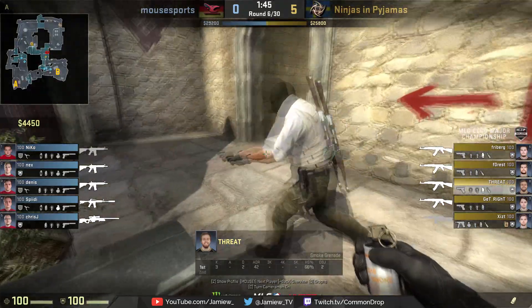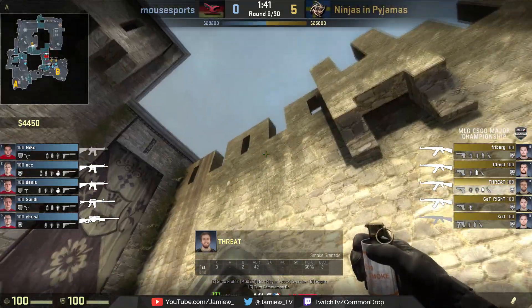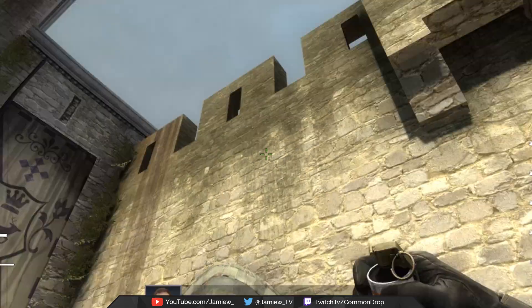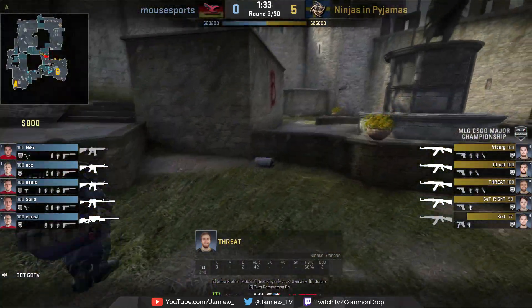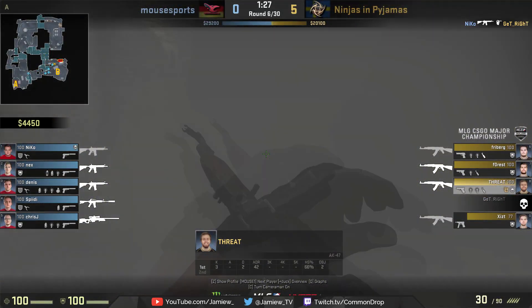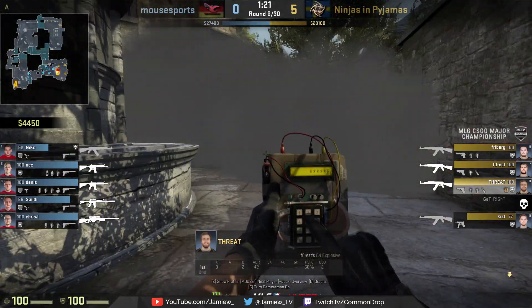The last of the trio is Threat, who comes up on the wall just in front of Freiburg, lines himself up with the corner of the wall, then looks up to the lower left corner of this wall and down to this specific brick, then jumps and throws a smoke. Like the others, this sails majestically over the ramparts and lands on the right side of the site, completing the wall of smokes across the site. Again like the others, Threat proceeds to B site, puts the bomb down, and then makes trouble for the CTs trying to retake by staying on the site.